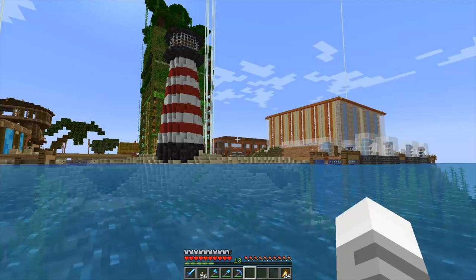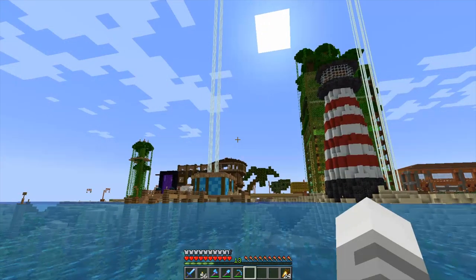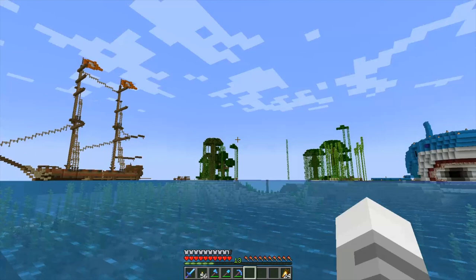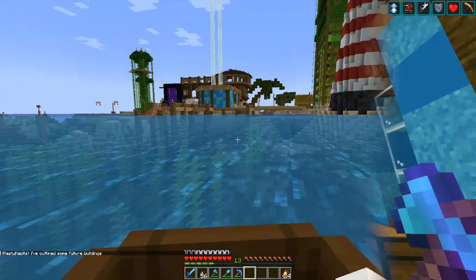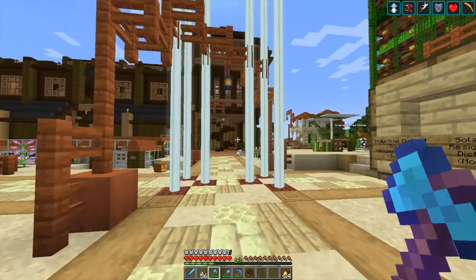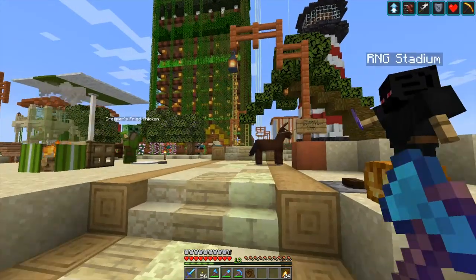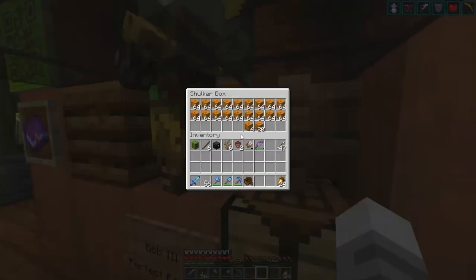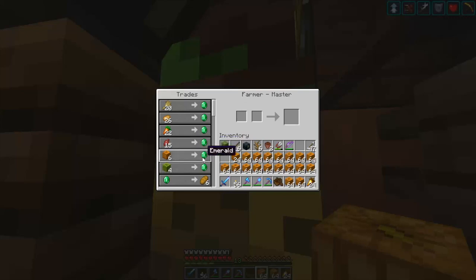Since I didn't want to dig up the whole Mesa biome since somebody was living there, instead we're going to get some terracotta from some villagers. To do that, I'm coming out here to Solas. Solas is a huge town with tons of people — they are far more built up than our little Avalon — but they have a whole set of villagers, so they have plenty of pumpkins we can trade with. We'll do the old pumpkin trading here.